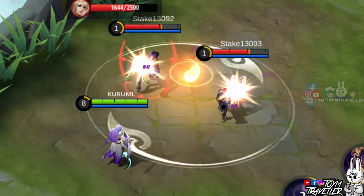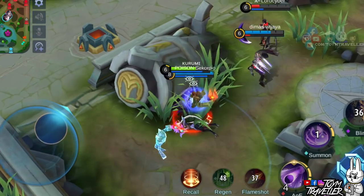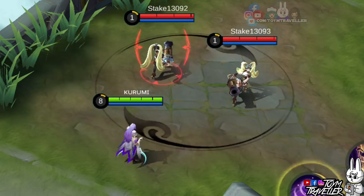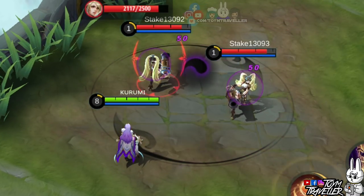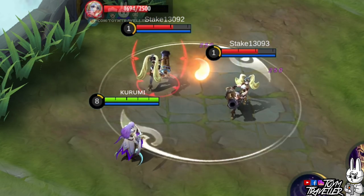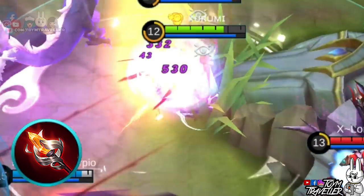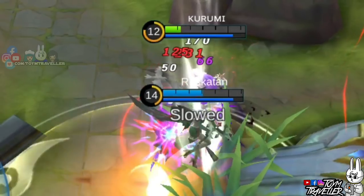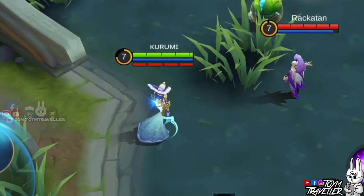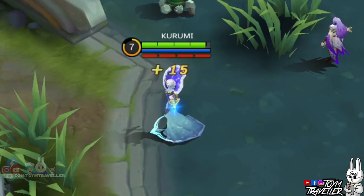Luo Yi's second skill is what you need to slow down enemies. Casting this will initially slow enemies, making it best for chasing or escaping. Enemies who stay in the area of effect will receive continuous magic damage, making it great in team fights. It is recommended to buy Glowing Wand for additional burning damage. Take note that when you cast this inside a bush, the Yin Yang circle will not be visible, so enemies may receive continuous damage without knowing what's hitting them.